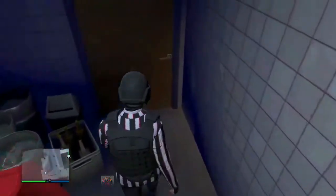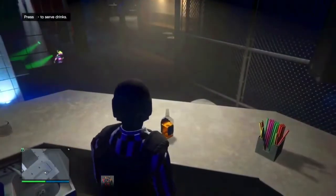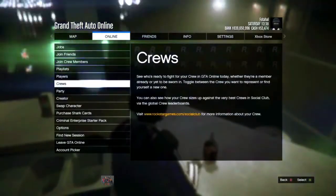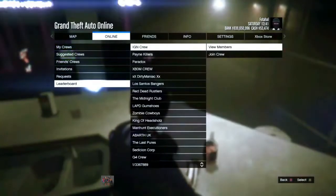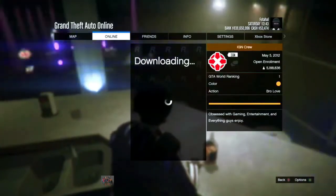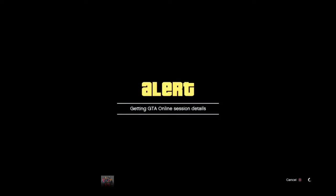We're going into the second door right here. After this it's going to say 'serve Jane' — at that point press right D-pad, then press the pause menu. Go to online, go to crew, go to leaderboards, go to IGN, view members, and join a random player. Just pick one and join. We're going to wait for the details to pop in. Once they do, accept and decline the second alert.